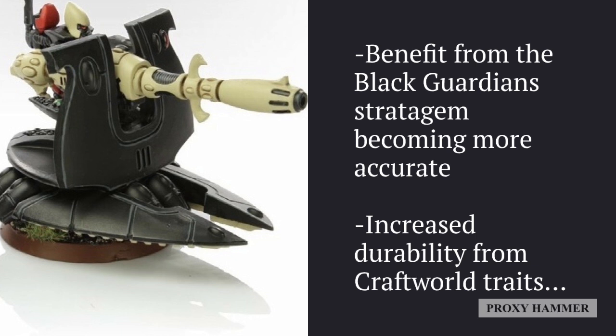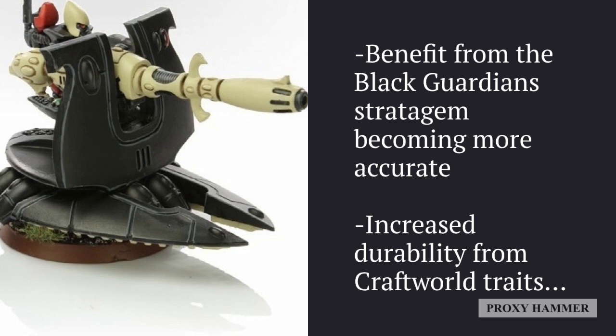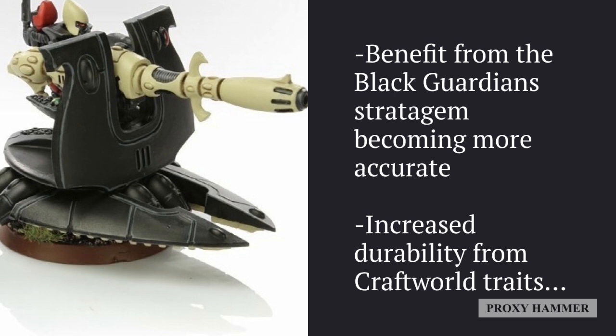The first benefit is the Black Guardian stratagem — because Support Weapons have the Guardians keyword, this gives them a plus one to hit and makes them much more accurate. This is especially important for D-Cannons and Shadow Weavers, which will be at minus one Ballistic Skill when firing at units outside of line of sight. They also have increased durability from their craftworld traits: a six-plus invulnerable save and a five-plus Ignore Mortal Wounds save. This lets them survive psychic powers like Smite, and when opponents resort to other means to deal with them, they'll at least have a five-plus save against it.